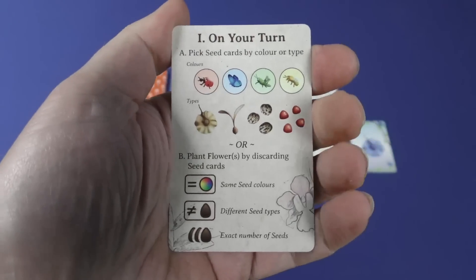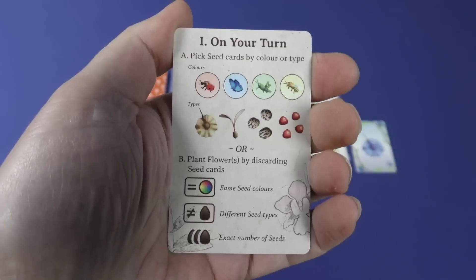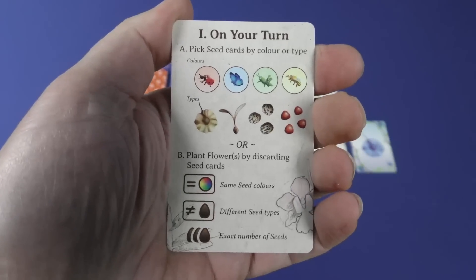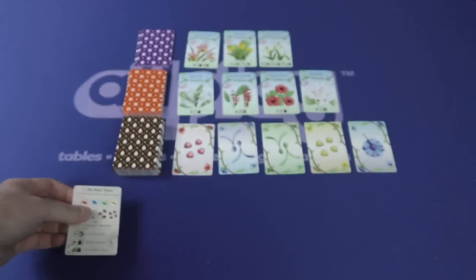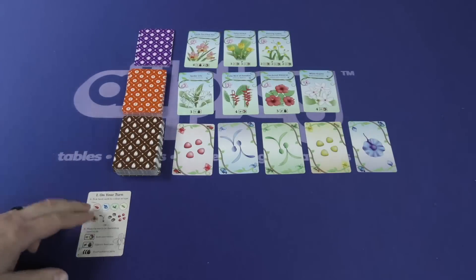but they also give them some information for end game scoring. It's a relatively simple game. You're going to be doing one of two things on your turn: you're either going to be gathering seed cards or you're going to be planting flowers using those seed cards.